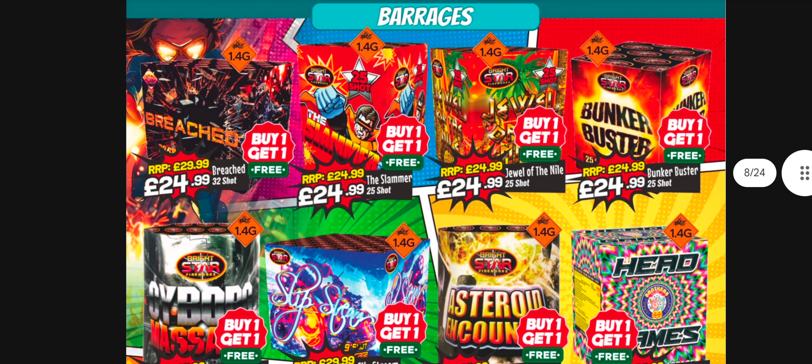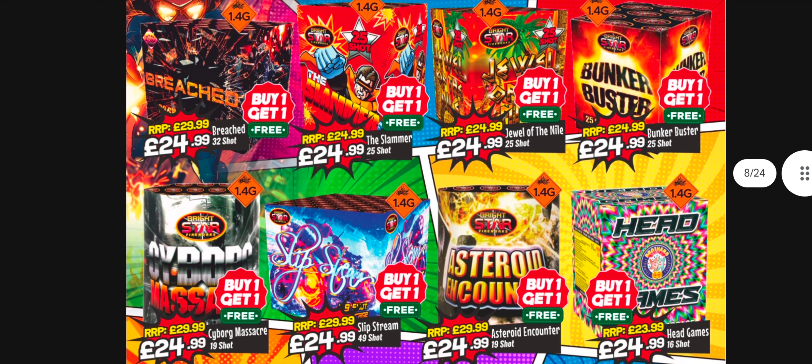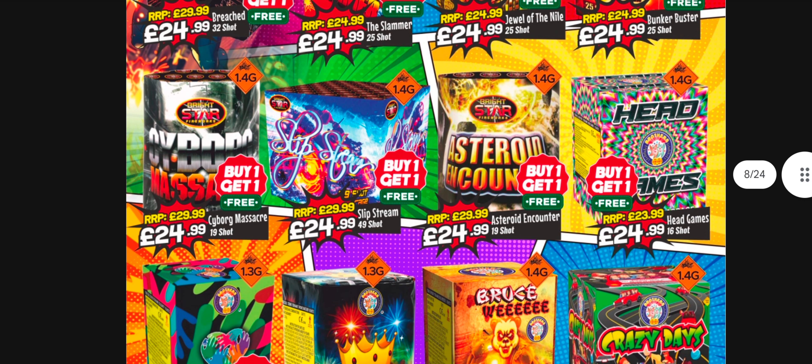The Slammer's been out for years - used to be 10 quid a cake, so that's gone up in price slightly even with the buy one get one free. They've all gone up in price. Head Games - I did see a video for that, and it's got Swimming Serpents in it, so something a bit different.